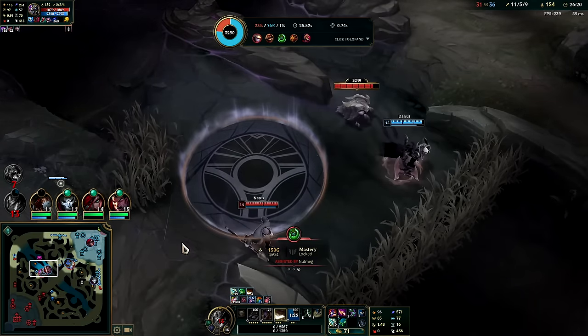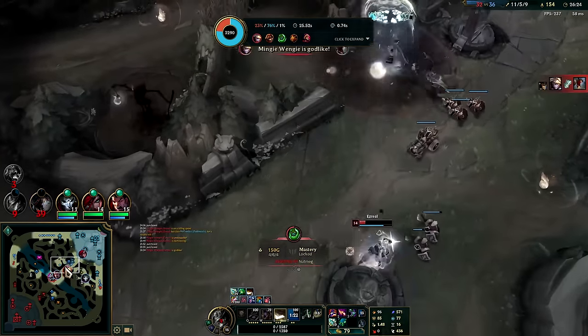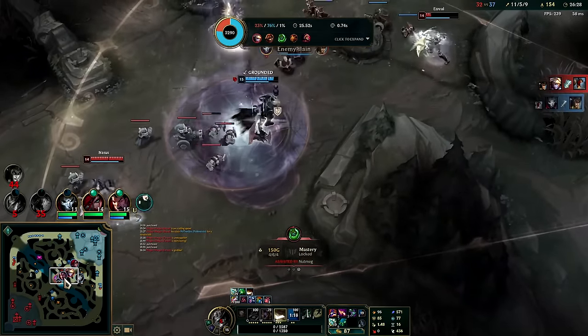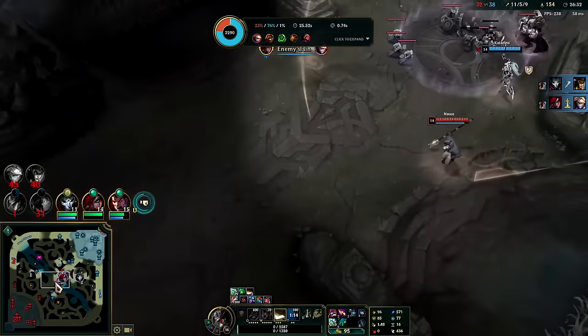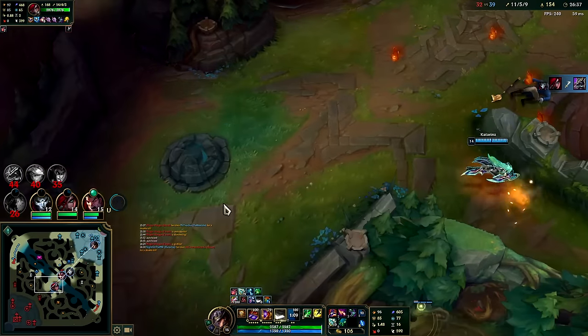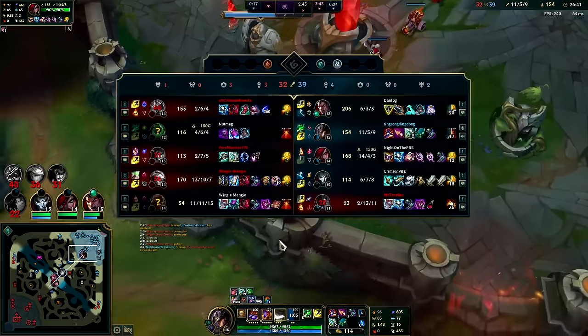Nasus is only 165 Q stacks — that's good. It's not that they scale, it's that they're grouped. Doing some damage — Electrocute went off there, chunked and dunked.